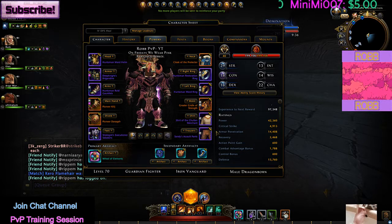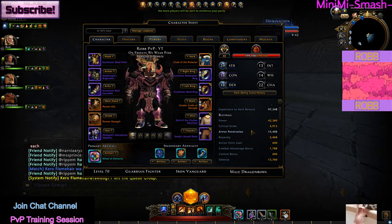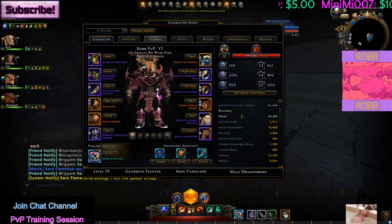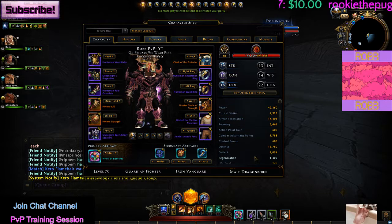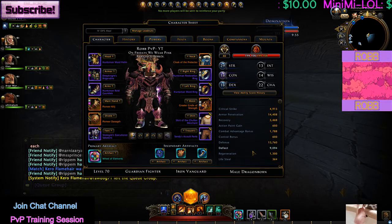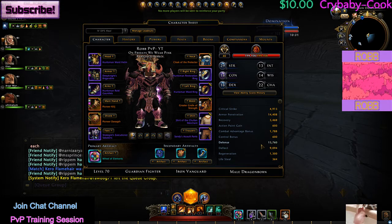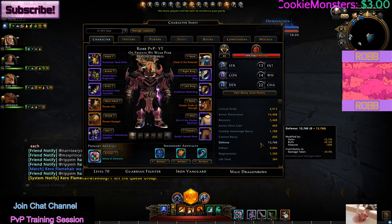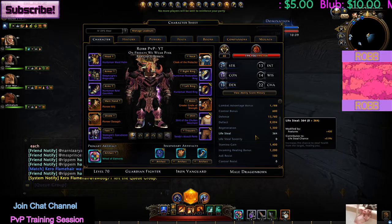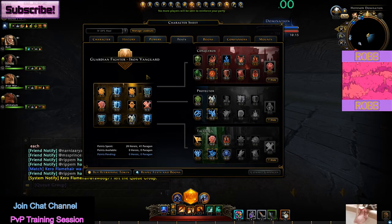Let's look at my current stats. Right now I'm using 42k Power and 14.4k Armor Pen. You can change some things up - if I swap a ring or change a couple items I can have 10 or 11k Deflect. My Defense is not very high, but you don't need very high Defense.